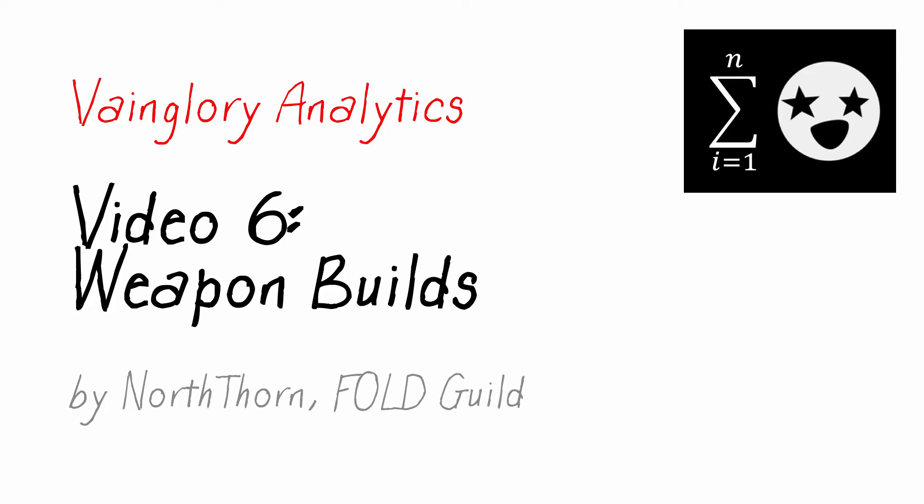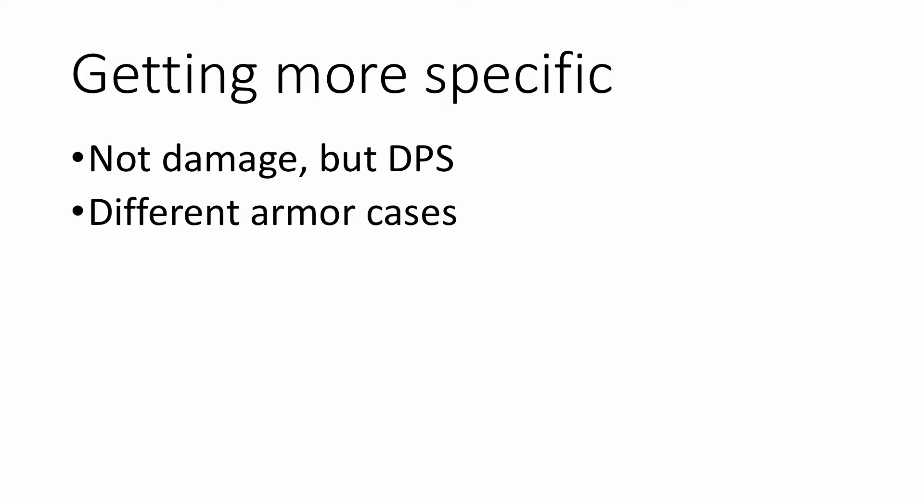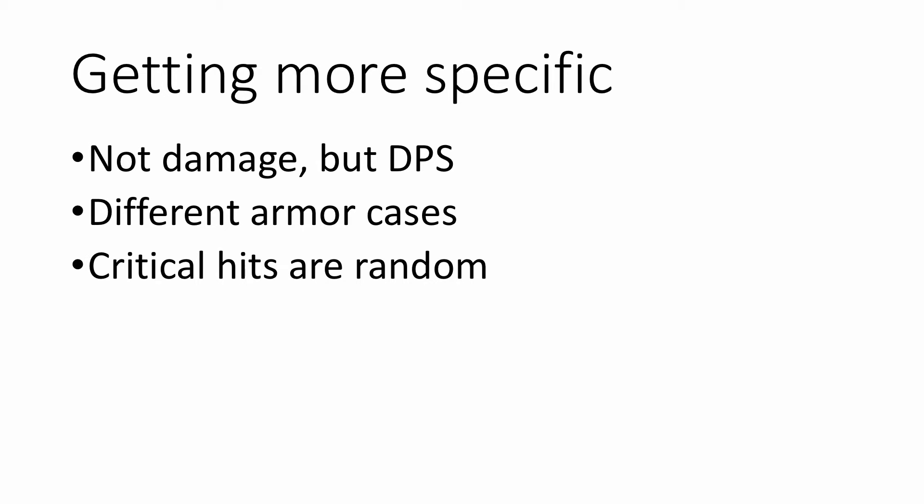As always, we've got to get more specific about that question. It depends, of course, on several factors. Because some items increase your attack speed, we better talk about damage per second. And because some items have armor pierce, we better consider the question against different values of armor. And because some items give you critical hit potential, which comes and goes randomly, we better consider a range of possible damages depending on whether you get lucky or unlucky with your critical hits. And because some situations demand more defensive or utility items, we better consider builds of different sizes — maybe three red items, or four, or five.